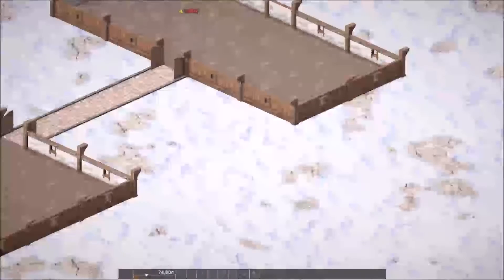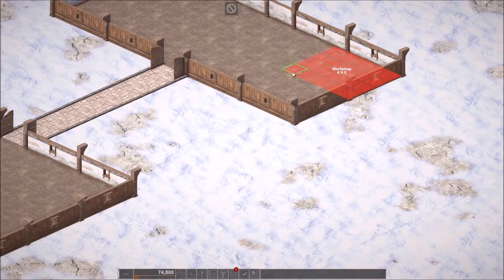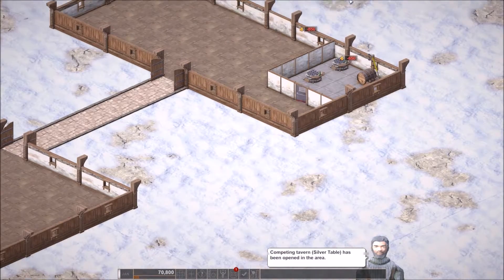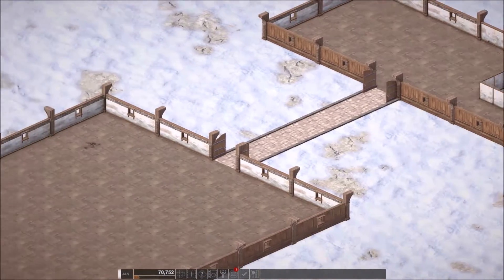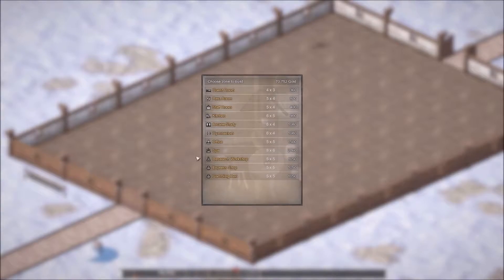First thing I want to buy straight away - again, first thing we want to do is purchase the research workshop and get that up and running. This building back here will eventually be solely for rooms, I think that's the best way forward. And then all the other stuff - I want to say rooms, obviously rooms are a normal thing in the game, but these are guest rooms.